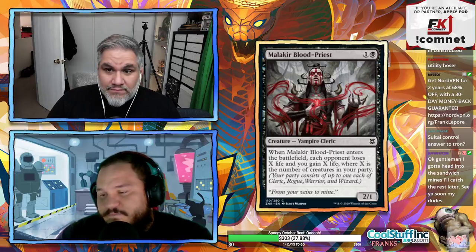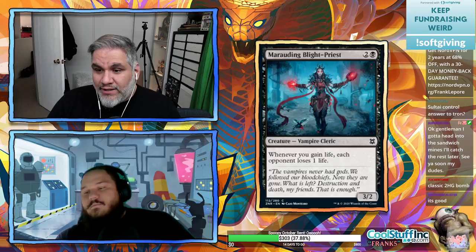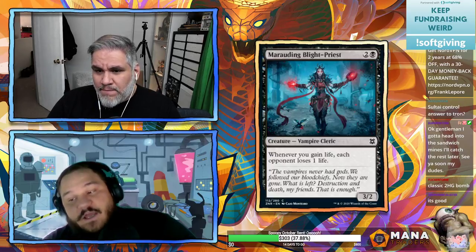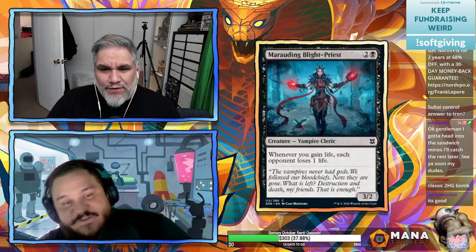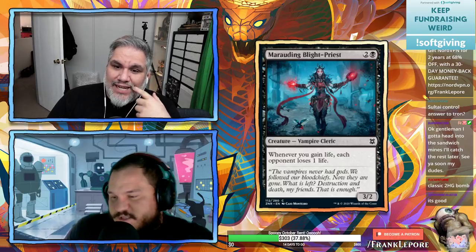Marauding Blight-Priest: three mana 3/2 — whenever you gain life, each opponent loses one life. It doesn't say they lose that much life — just one life per life gain trigger. That's why it's common, not uncommon.